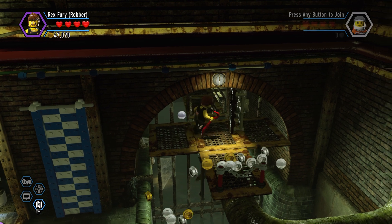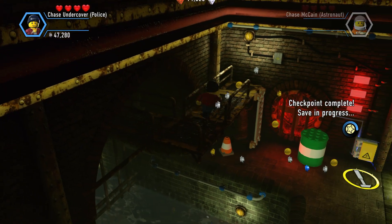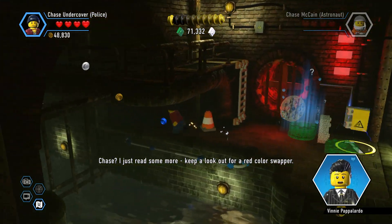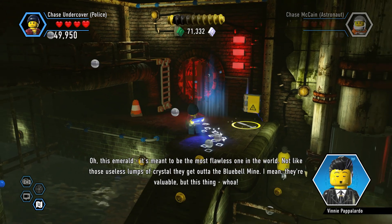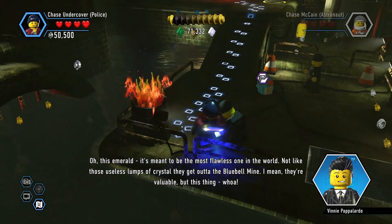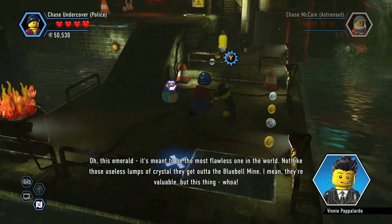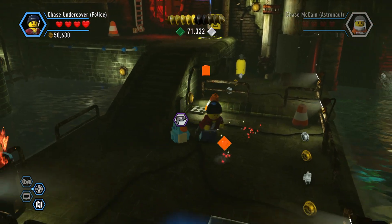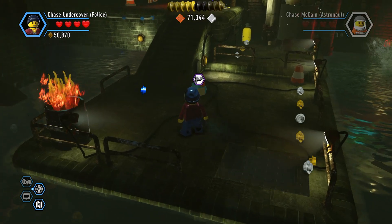I had to leave Rex Furion as our criminal because he's got the super strength. Chase, I just read some more — keep a lookout for a red color swapper. Red color swapper. Whoa, this emerald — it's meant to be the most flawless one in the world, not like those useless lumps of crystal they get out of the bluebell mine. Oh, that was super throw, I think — I did super throw with the one guy.